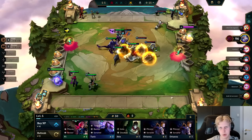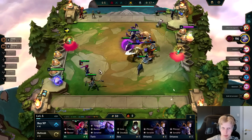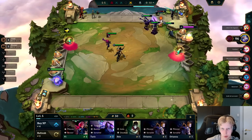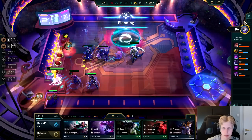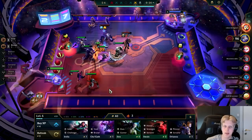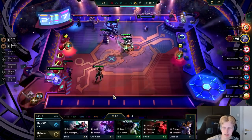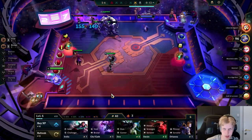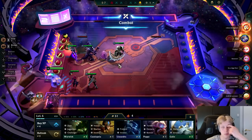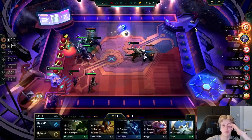You might wonder why I'm going for Void if I said you shouldn't play this comp without an emblem. It's because at the start of this game at 3-5, you get a free emblem — it's like the starting portal. So I have a guaranteed Void emblem even without having a spat augment. That's why I can force this Void comp. It's probably gonna be contested though, since this comp is pretty busted.